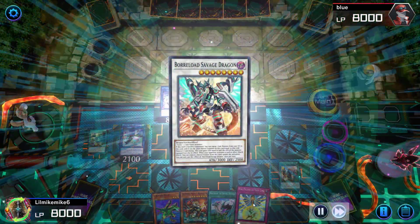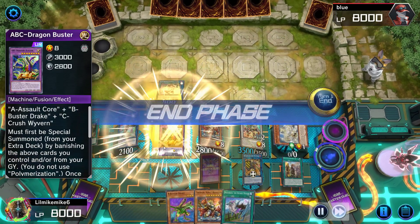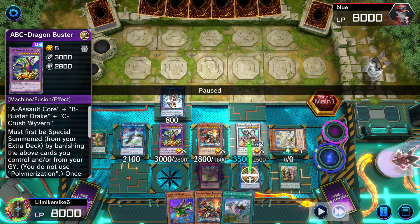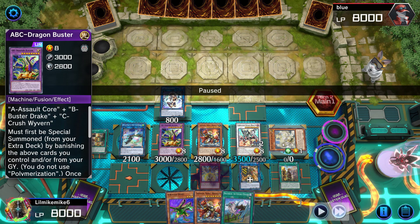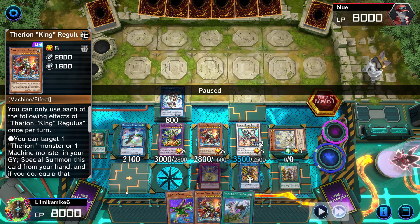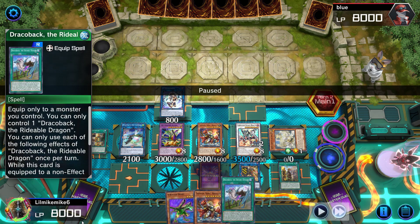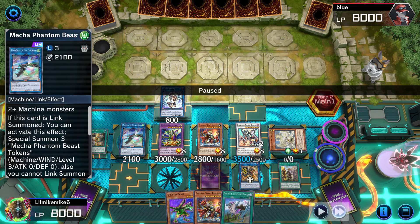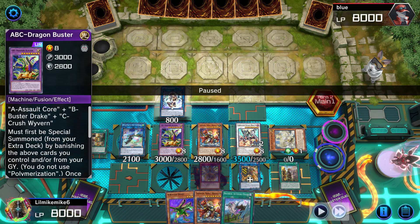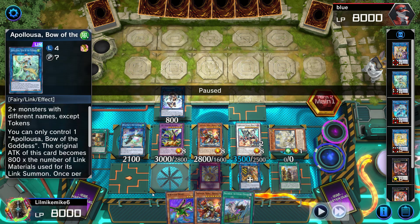I go Danklord into the token, go Nine Pillars, grab Borrelend Savage Dragon. So I've got the ABC Buster Dragon — let's look at this board. I've got Borrelend Savage Dragon as an omni-negate, Chi-Wing plus Nine Pillars as another omni-negate, Therion King Regulus as another omni-negate — that's three omni-negates. I've got a banish with ABC Buster Dragon, I can discard Draco back since it's useless, and I also have IP Masquerena so I can go into Apollousa. If I split ABC Buster Dragon first, I can make it a four-material Apollousa.